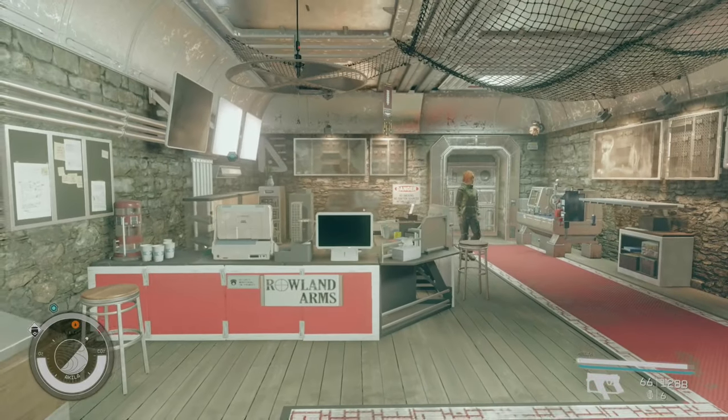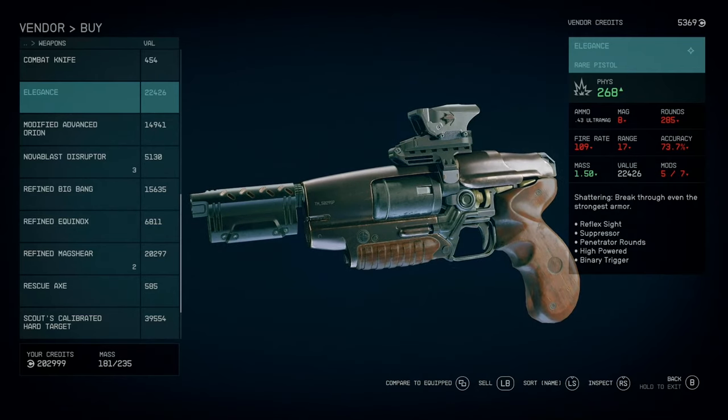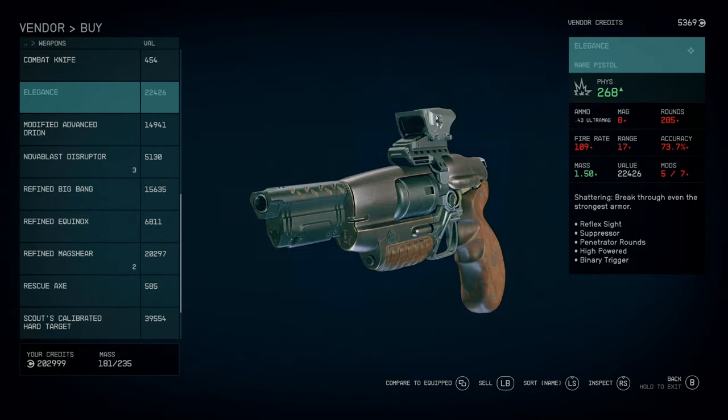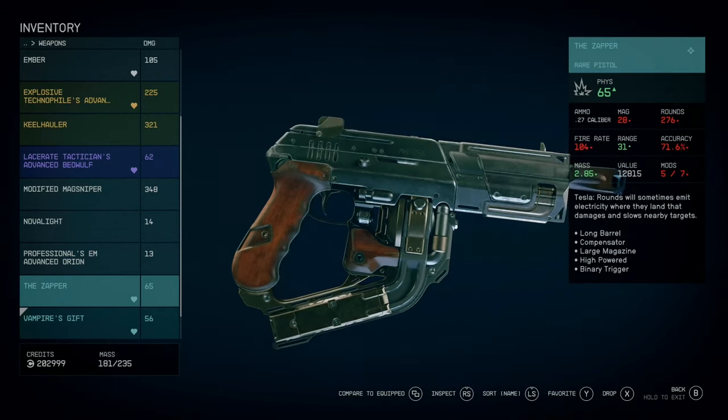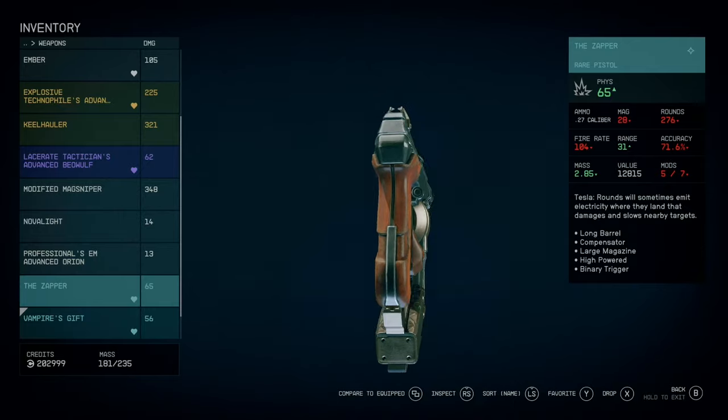The next stop in Akila City is Roland Arms where you can pick up the Elegance which is a high powered suppressed pistol, as well as the Zapper pistol which is another one of my favorites — it can be rapid fired and shoots arc rounds that electrocute and slow enemies.